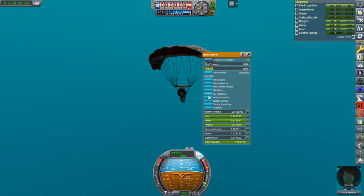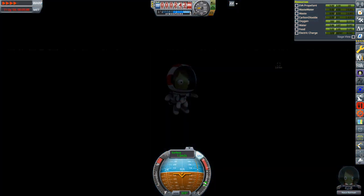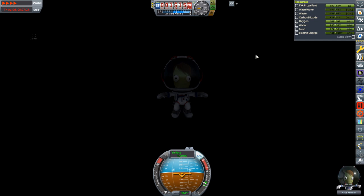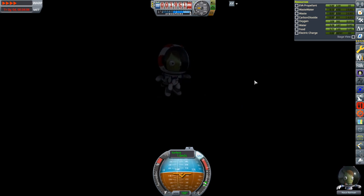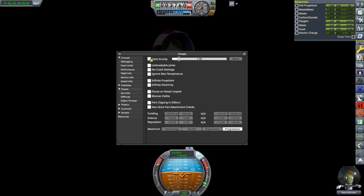So we have a splashdown, with the Kerbals sinking. Last time we had a splashdown, we recovered the Kerbal at the ocean floor because it wasn't too deep. I decided to time-warp and wait it out, but someone during the livestream told me to check how far from the bottom we were — turns out we were really far down, already two kilometers. So as an emergency measure, I hacked gravity to nullify the velocity so I could go back to Space Center without it reverting.